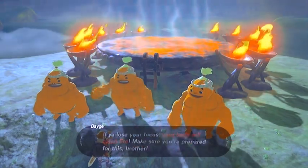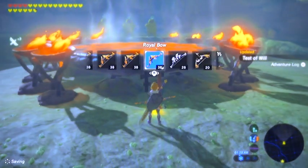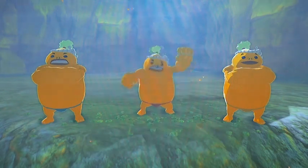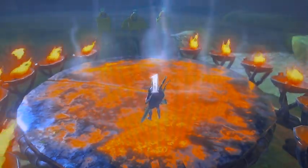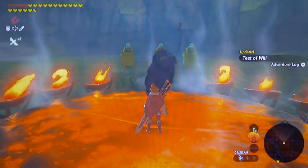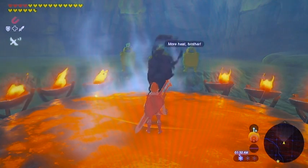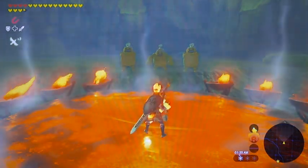This next one — the hearts are going to disappear rather quickly. Make sure you have nothing wooden equipped. You're going to want a metal bow, metal shield, metal weapon — all that fun stuff. The hearts are going to go fast, folks, so keep an eye on your heart gauge. I think this one costs between 20 and 25 hearts in all — I can't really remember. It's a lot.